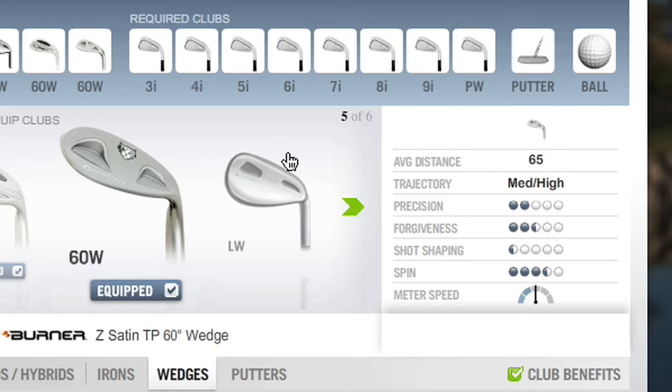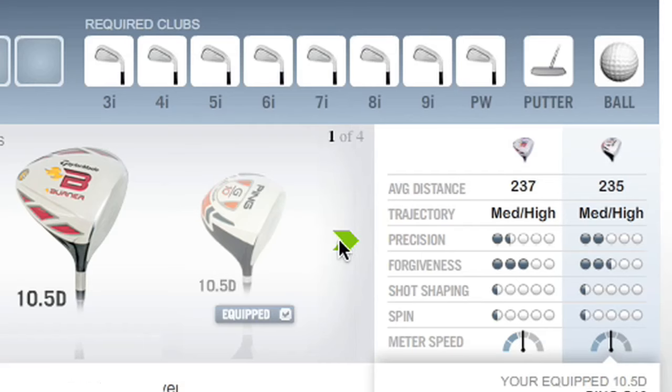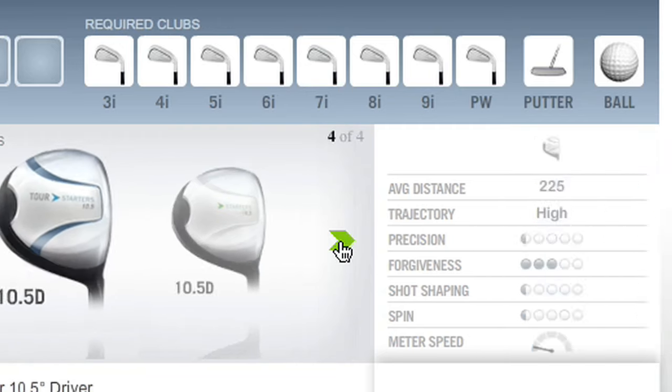The benefits panel beside each club allows you to see that club's attributes. Should you have a similar club already in your bag, the panel will automatically show a comparison of the attributes between your equipped club and the club you are viewing.